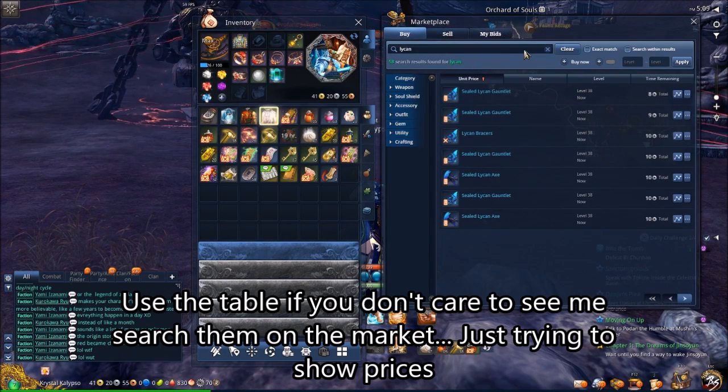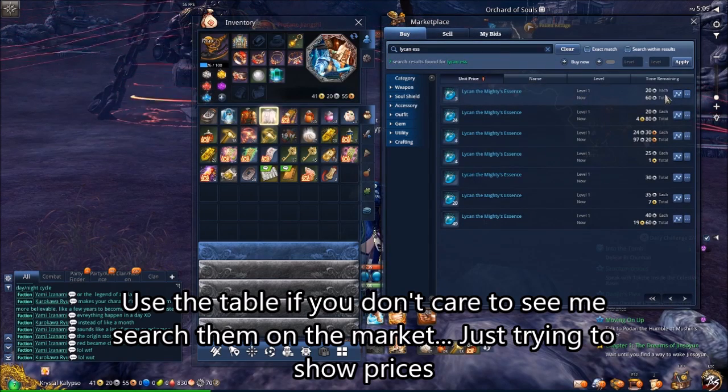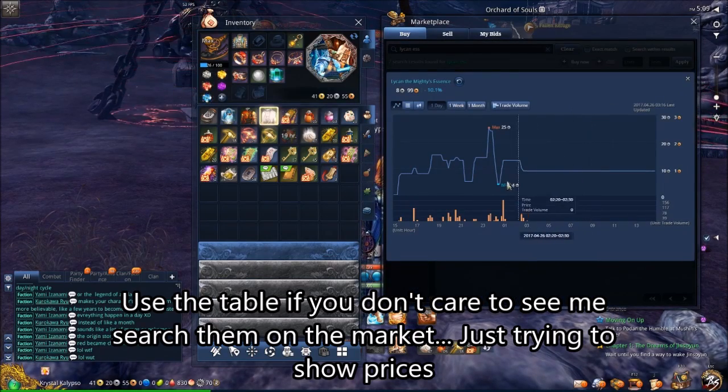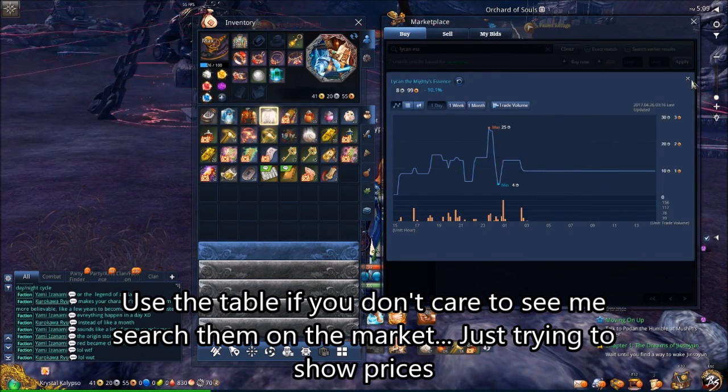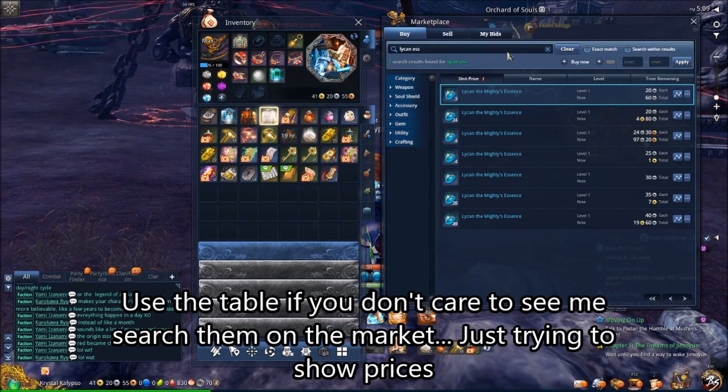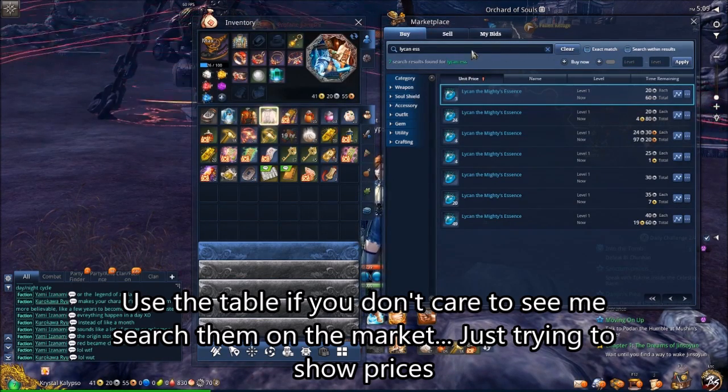A final one you could look at is the Lycan Essence. The Lycan boss is pretty simple and easy to farm — it just spawns, there's no spawning mechanics, you just run up and kill it. As you can see it's going for 20 silver a pop right now, but it fluctuates wildly because you do get three rewards just for completing the story, so people tend to put their essences up right after completing it.